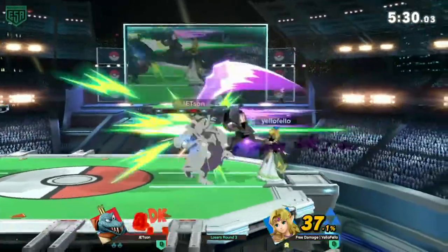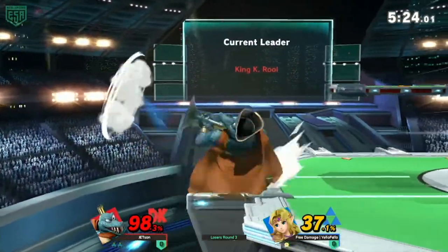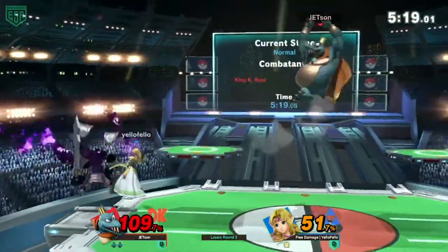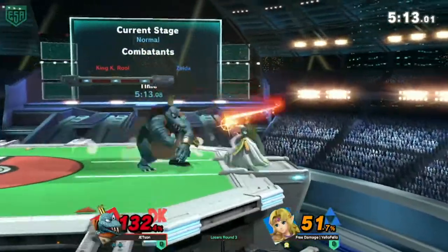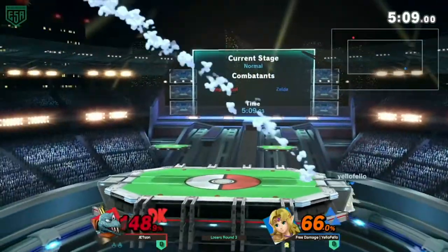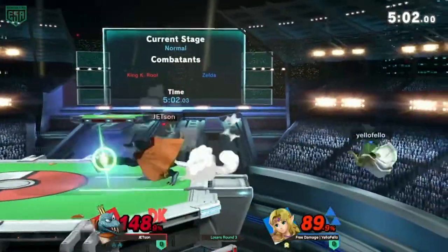K. Rool is definitely the kind of guy to be swinging, but Zelda has plenty of ranged pressure she can use and she can always just press neutral B if she really wants to get out of something. The only thing is that unlike other characters, Zelda's holding advantage against heavies is kind of awkward because her only juggling tool is like up tilt and nair. The rest of her aerials are just finishers — they're definitely power moves.